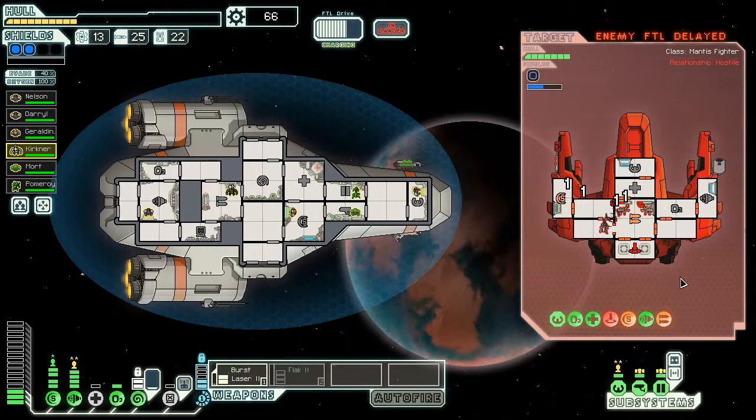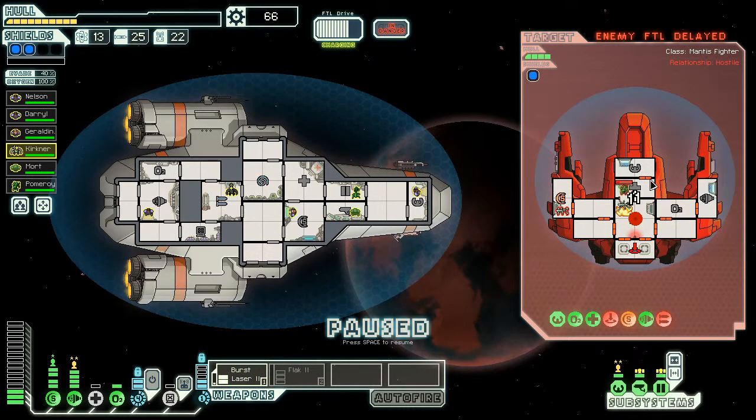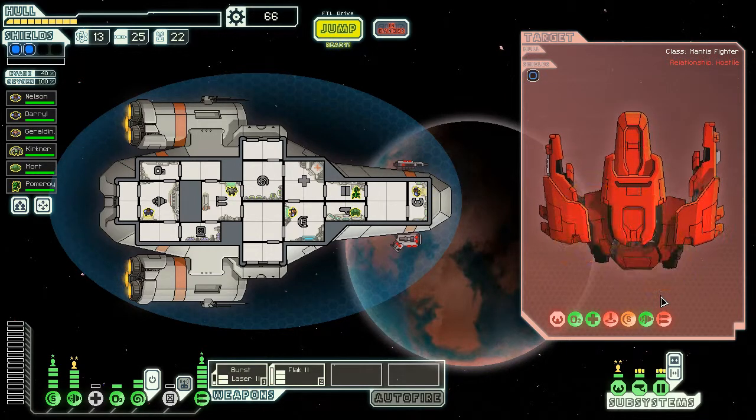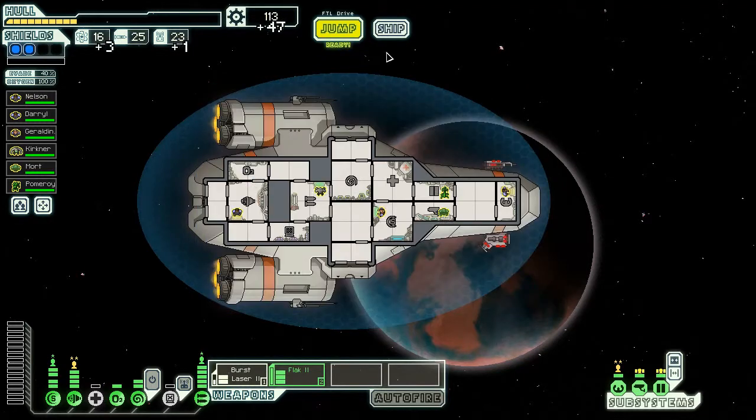Try their weapons when the first laser comes - much meaner. They've got fire as well - they took our weapons down. We need to put them back on. We need to hit that cockpit. They're dead - very very dead. 47 scrap. I think we save it - there's got to be a store around somewhere. We're so tempted to get our hacking upgraded but we can't afford it.